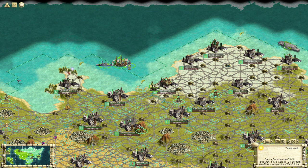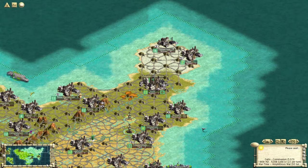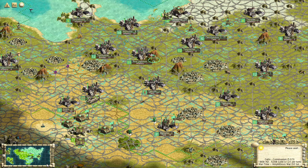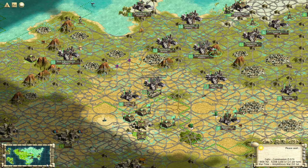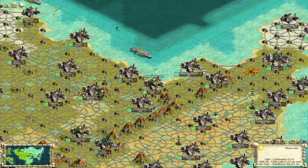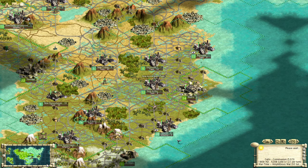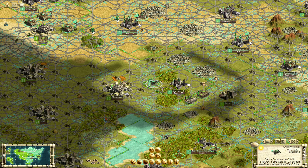I'm having trouble thinking of a situation where closing out early isn't possible but a space race victory is. To do a space race victory, you need a tech lead. If you have a tech lead, you can build the UN. If you have the UN, you can win a diplomatic victory, unless you really mismanaged diplomacy or messed up building the wonder somehow. So it's like a borderline nice option to have. Just keep an eye on the AI and shut them down if they get close to winning while you're building spaceship parts. This one gets 4 out of 10.